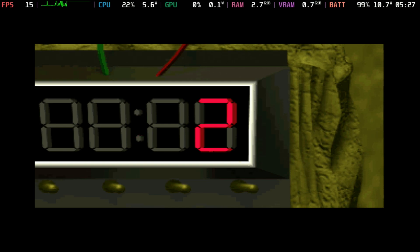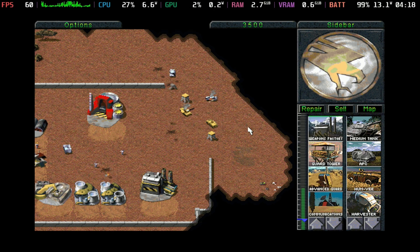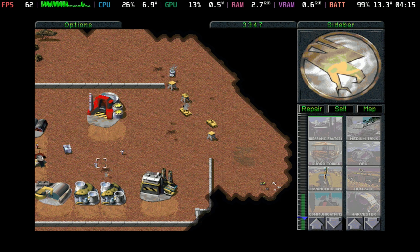Starting with the original Command and Conquer: everything works out of the gate with no need for compatibility changes. Running around 13 watts on the OLED, frame time is a bit all over the place but the frame rate is uncapped, giving you 40 to 60 FPS depending on what's happening on screen. It's best to just turn the frame counter off.